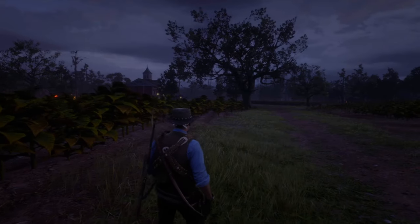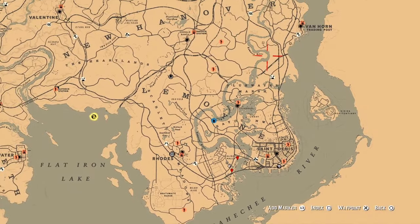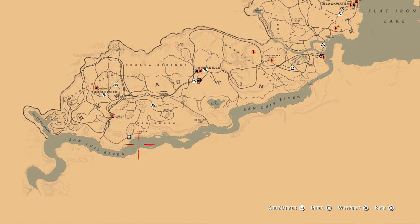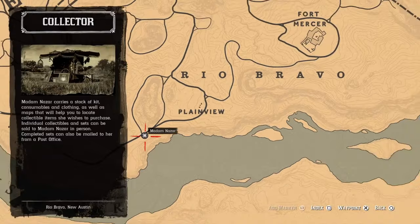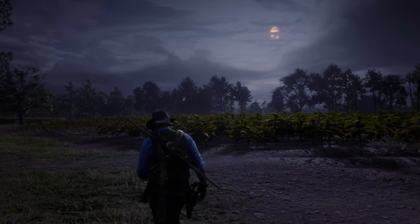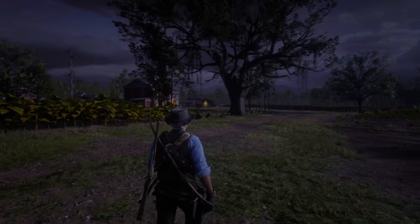Here we go, we're back in Free Roam. Now if we open the map, Madam Nazar should be visible. Let's see where she is today — she is at the same location as yesterday, by the way, near Plainview. And there we go, we found her! That's the easy method to quickly find Madam Nazar every day on your own without any assistance.